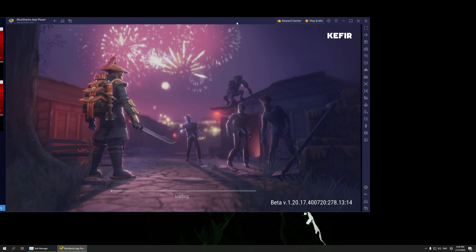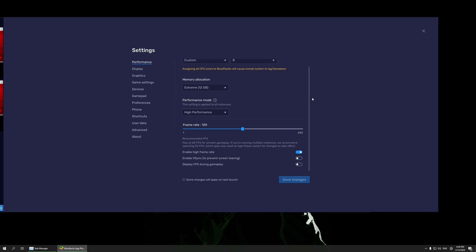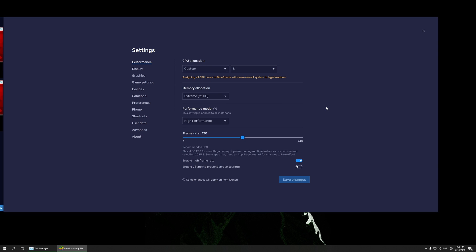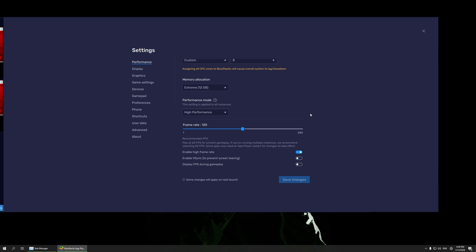Now I'm going to show you how to set up BlueStacks to run smoothly without any lags. Here are my performance settings: CPU allocation is set to Custom with eight cores — put the highest amount your CPU has. Memory allocation is 12 gigs on Extreme. Set it to High Performance. Frame rate is 120. Enable High Frame Rate as well.